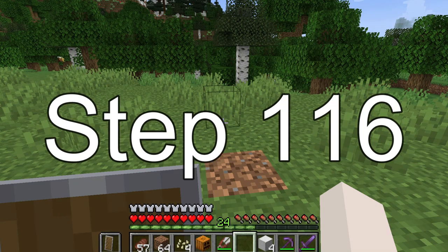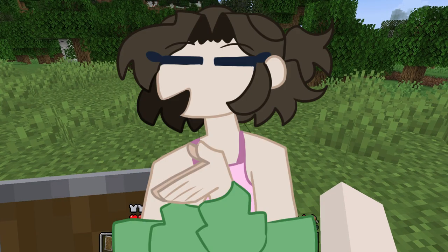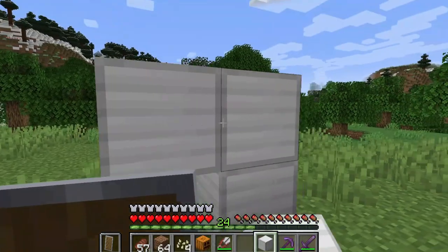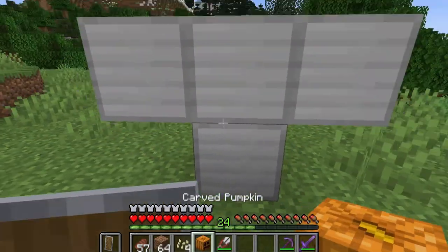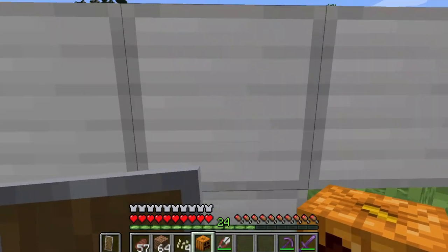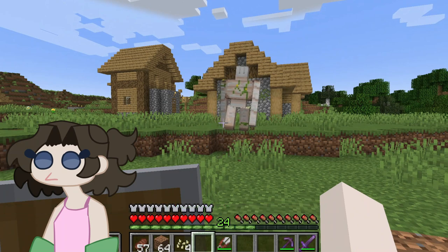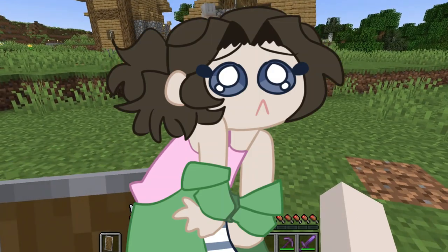This is Figuring Out Minecraft, step 116: how to make an iron golem. First you need four blocks of iron and make it into a T-shape. Then you need a carved pumpkin and put it in the middle, and then boom — the guy's just born and now he's walking. They grow up so fast.